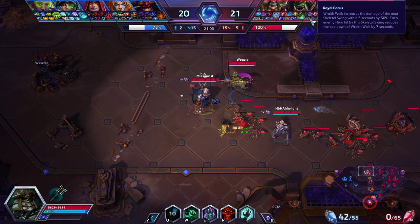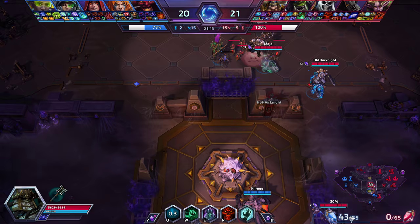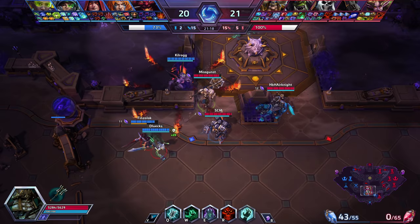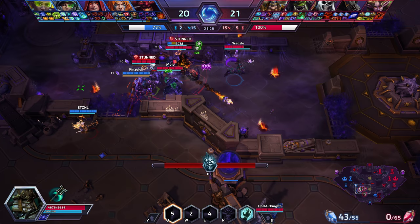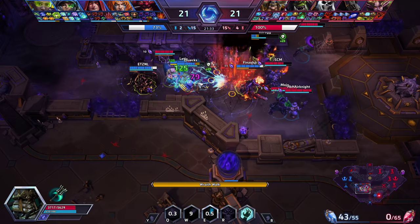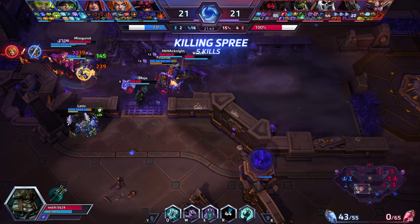If you have a safe position you can Wraith Walk in and nothing can happen to you — you get vision, and with Royal Focus you have a good chance to hit someone and reduce the cooldown even from a bad position. We should get onto Diablo but we're split, which is very difficult. I'm still happy to fight — I can March soon, still Wraith Walking correctly. But I'm not focusing on Sonya again as she now has Ignore Pain, and they kill both our DDs.